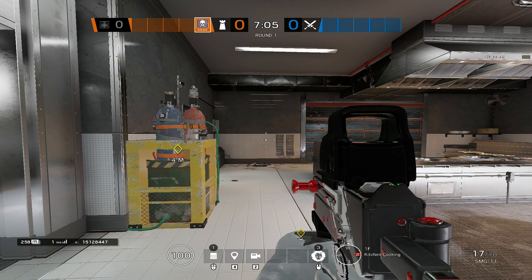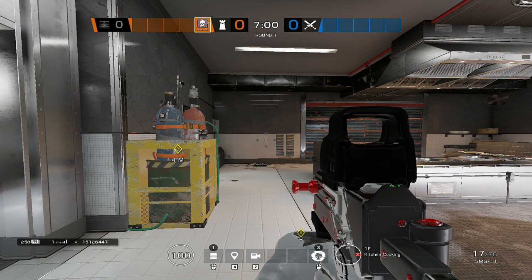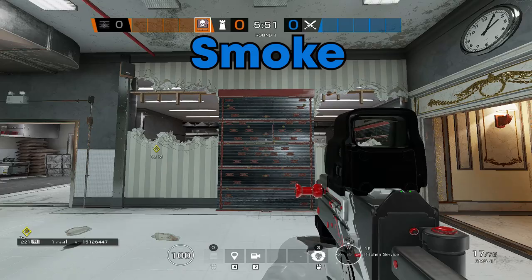Now that we've got our reinforcements out of the way, let's cover where we're going to play as Smoke and the other operators. The five operators I suggest downstairs are Maestro, Jaeger, Wamai, Cayde, and Smoke. Time to show you guys how we would be playing Smoke in this situation.